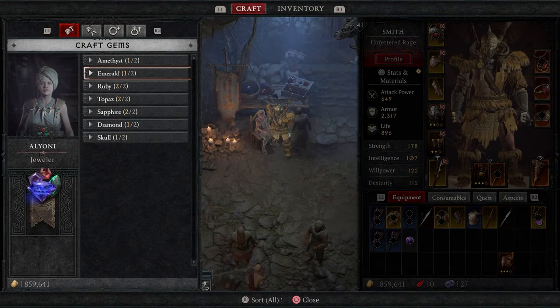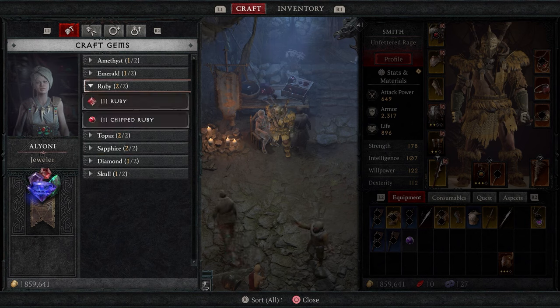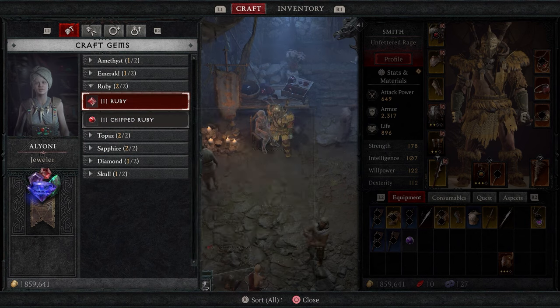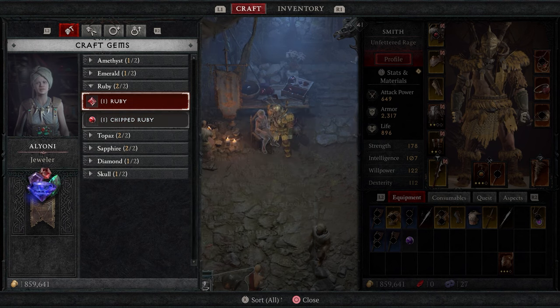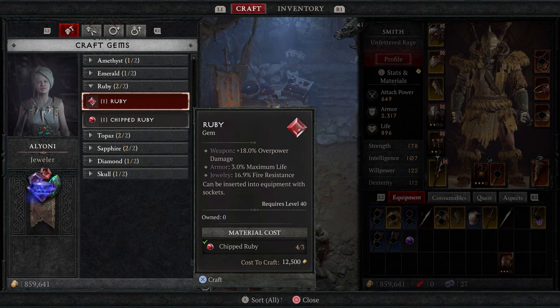Each gem gives you better buffs as you upgrade. Once the gems are in your inventory and you have a slotted weapon, just highlight the gem and press the swap button — that's X on PlayStation or A on Xbox — which is shown at the bottom of the screen.